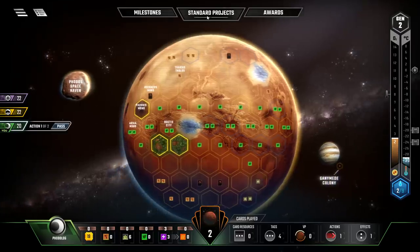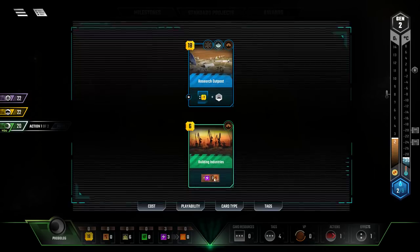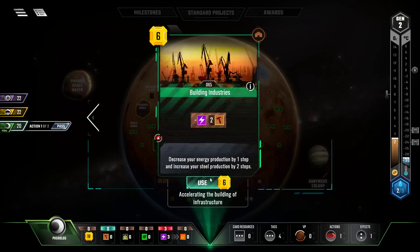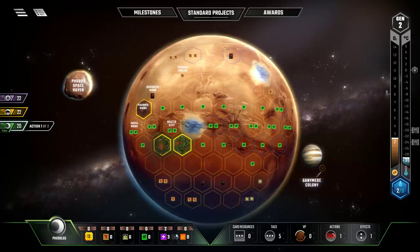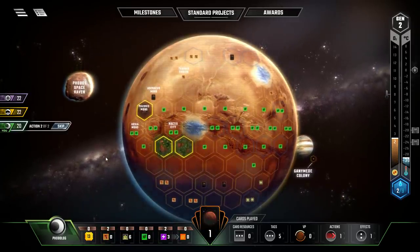We can't do both the aquifer and building industries since we only have 19 megabucks and the aquifer can't be cheaper than 18. Building industries costs six. I think it's more important to start generating steel per turn as early as possible. This card has the corporate era symbol — the red circle with white triangle — meaning it only appears in corporate era rule sets since it doesn't actually terraform the planet at all. Yes, we'll play it — it reduces energy per turn but increases steel per turn, which will be very handy.